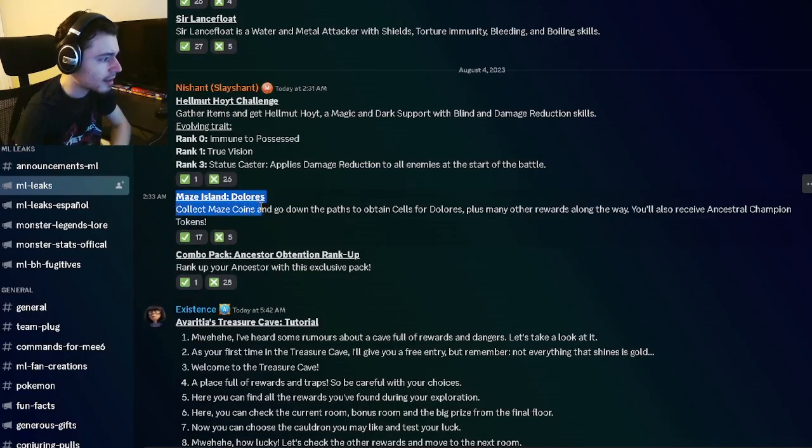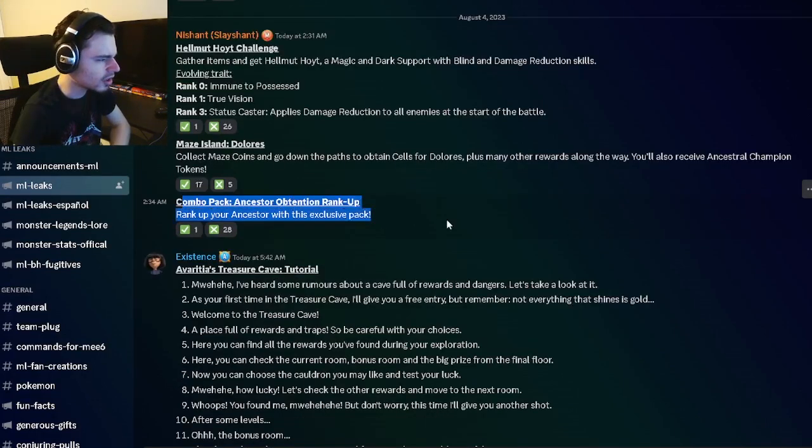We also have a Maze Island for Dolores coming soon, so you can go ahead and get Dolores, which is a decent monster. You can also apparently get Ancestral Champion Tokens, which are very important, so definitely go ahead and get those as well. There's also apparently going to be a pack to rank up your Ancestral Monster if you want to spend real money — don't think that's worth it though.